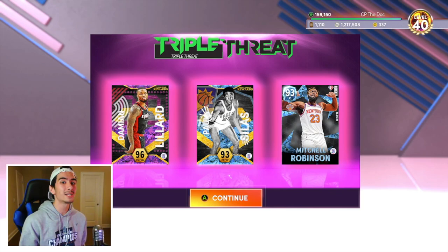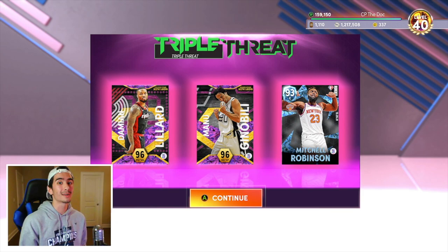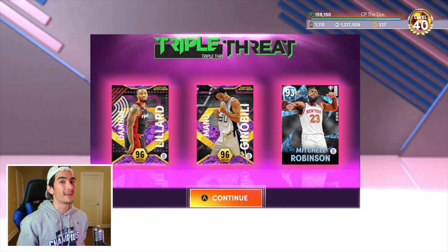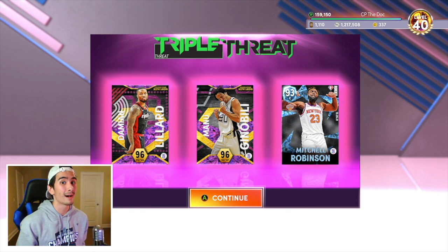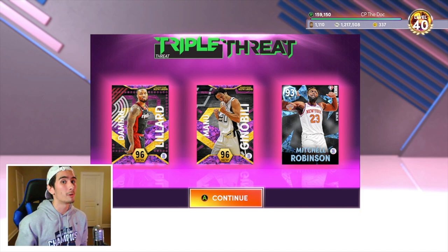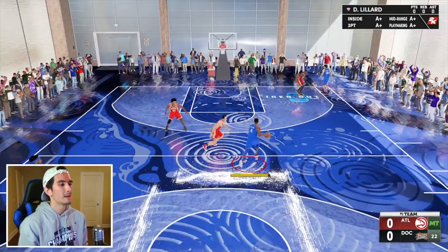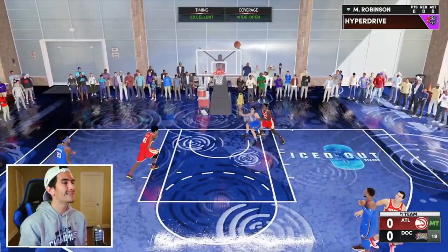In this game, you can use pretty much any players you want to, but make sure they're shorter than Mitchell Robinson. I'm using Damian Lillard and Manu Ginobili because it really doesn't matter what cards you play with. All that matters is blocking five shots with Mitchell Robinson, and you guys are about to see the easiest way to get it done. Before we start playing, drop a like on this video if you haven't already, and subscribe to my channel if you enjoy it. I post NBA 2K content pretty much every day, so let's block some shots with Diamond Mitchell Robinson.